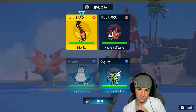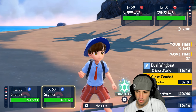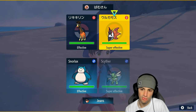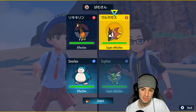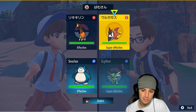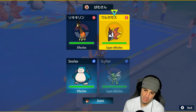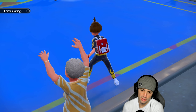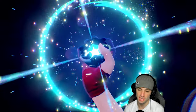I kind of want to go for Hammer Arm to lower my speed stat and try to make Snorlax a little better in Trick Room if they pop it. I'm going to go for Dual Wingbeat — do I Tera? The Heat Wave isn't looking good. I'm not going to Tera. Scyther should be faster already. I don't think they're ready for a Dual Wingbeat — and they Tera. Please be Farigiraf...